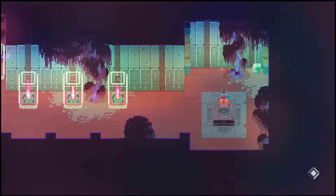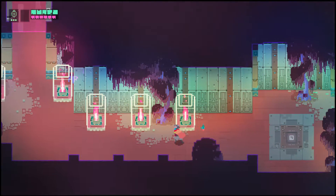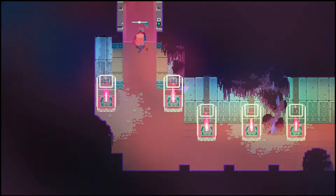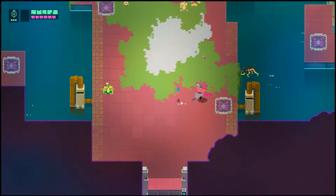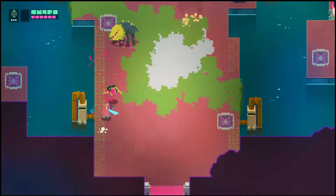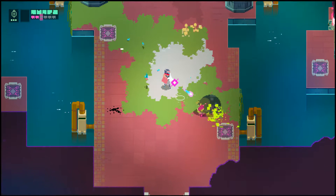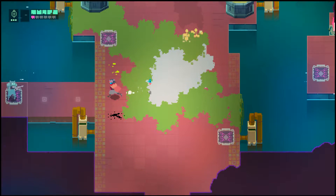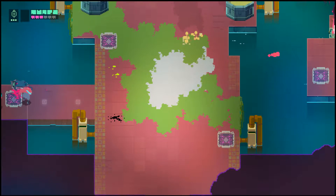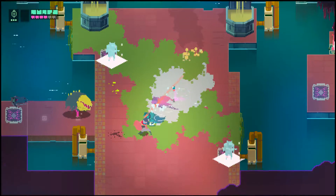If you know your way around each level, you can actually sequence break a little bit, and I'm going to be showing that off in the near future. Because the game doesn't really expect you to find the secret key shards — the ones that are really hidden off the path. I haven't found any of those yet in this world.